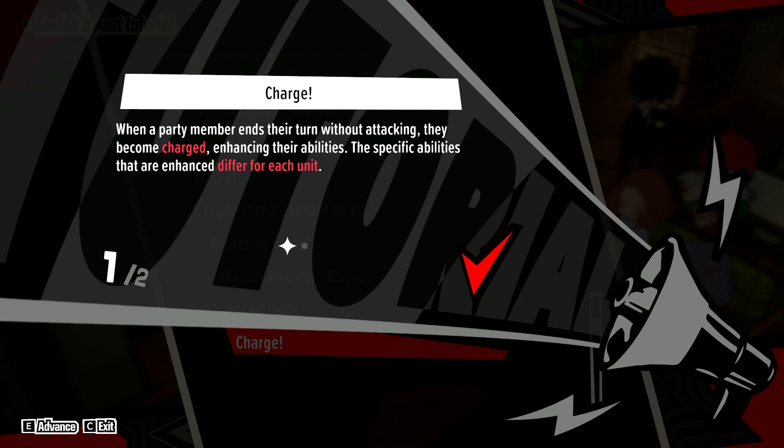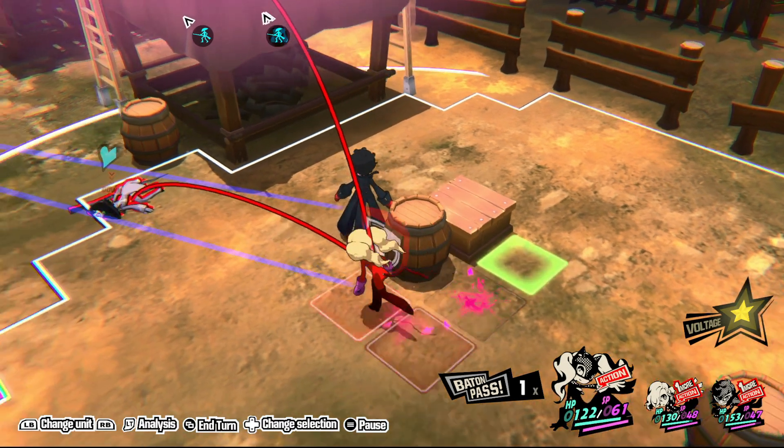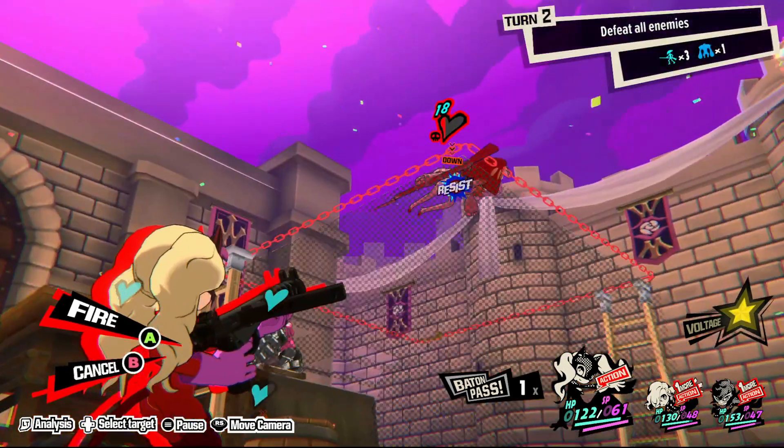Charge is a state that your units will enter if they end their turn without attacking. This will grant a different bonus depending on the member of the Phantom Thieves you're using — such as Joker getting an increase to his attack range or Morgana getting an increase to his movement range. Using Charge effectively can make you a little bit better on a particular turn, and it can also just be a passive bonus if you don't have anything to attack on your previous turn.